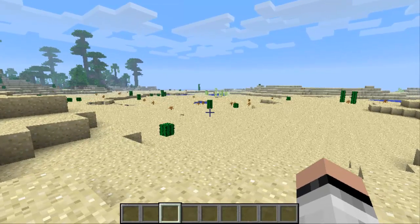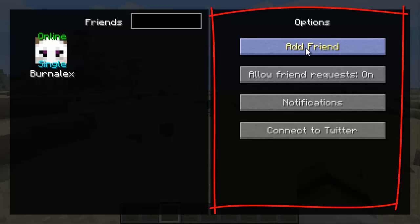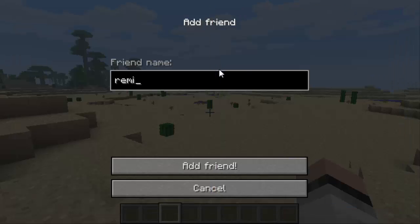All you have to do is press F4 — that's the default key. You press F4 and you can see who's online with the friends you've added and who's offline. Right now Burn Alex is online and in single player. Let's go ahead and add a friend — I'm gonna go to 'Add Friend' in the options tab and add Remix10Tails.